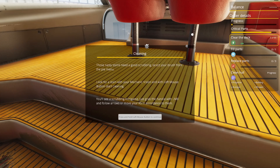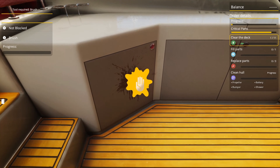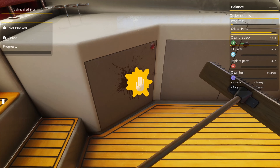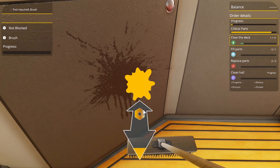All right, two required hand tool. Those nasty stains need a good scrubbing. Select your brush from the pie menu, look for a stain with mechanic vision, hold the left mouse button and start cleaning. You'll see a scrubbing mini-game — just grab the handle with the left mouse button and follow the arrow. There's a stain — select it, select the brush. This is the mini-game.